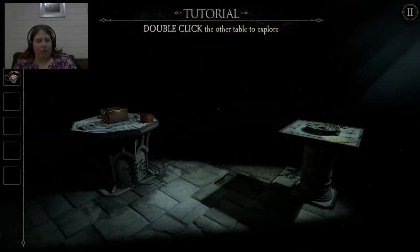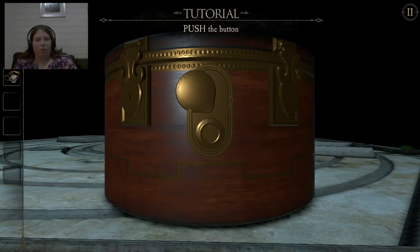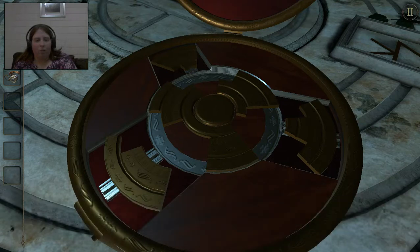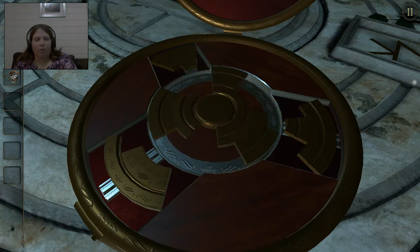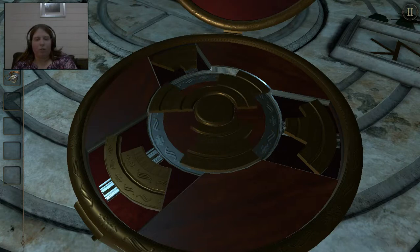Double click on the other table — so this must be the puzzle. Double click on the round box — which is this. Rotate the whole keyhole cover — I'm guessing this is the keyhole cover. It looks like some of the objects can be moved. I think I see what we need to do. So this first puzzle... there we go. Done. Yeah, that took longer than it should have.